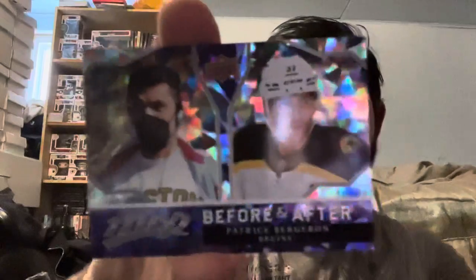Next pack: Tyson Barrie, William Karlsson, Anthony Mantha — forgot he was part of that Jakub Vrana trade — Christian Dvorak, an ice battles parallel of Jake Guentzel, and a before-and-after of Patrice Bergeron. I already have that card from hitting Boston in the case break, so I was happy to get my Jeremy Swayman rookie from that.